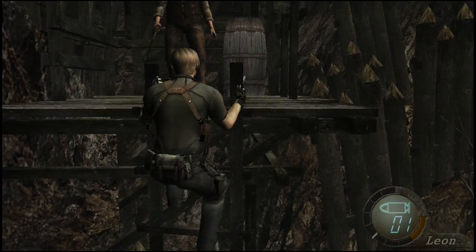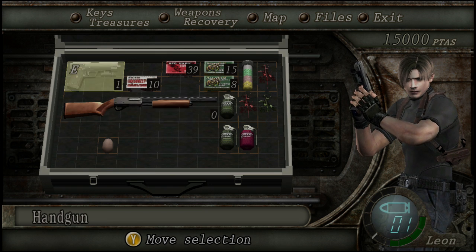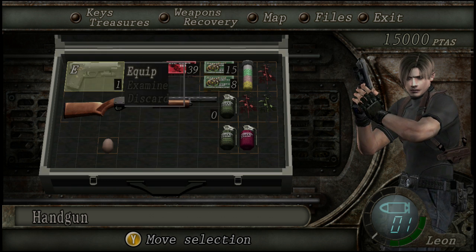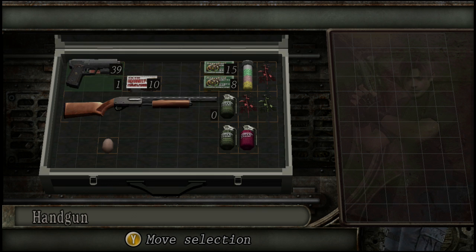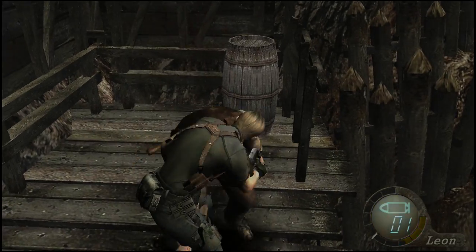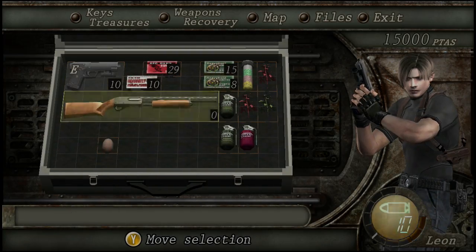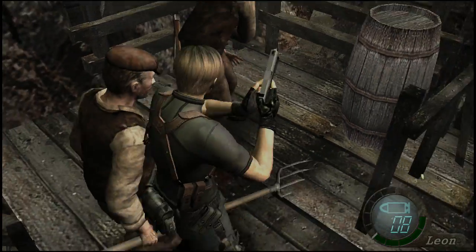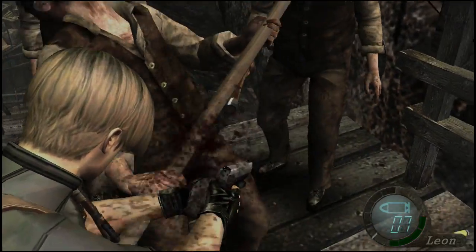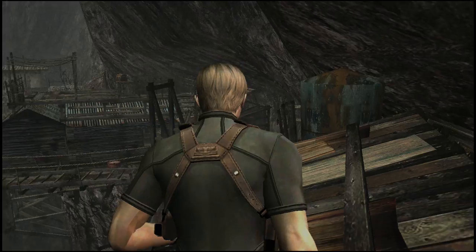Here's a ladder — we'll climb up, but we'll have to use one of our white eggs. Damn, there's a guy about to slice us with a scythe. I wish I could show off the ammo combining — in the original GameCube version you could combine ammo to reload, but Capcom didn't include that in the Xbox version. Reloading can get cumbersome in battle. There are too many guys up here so let's jump down and clear up everybody.